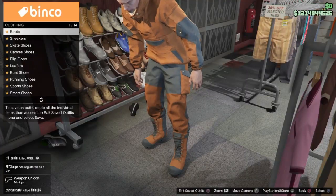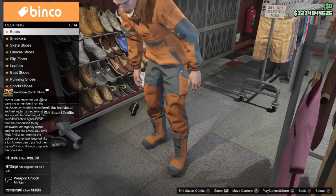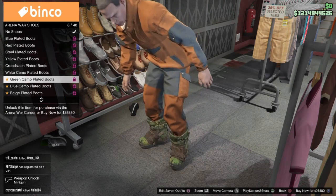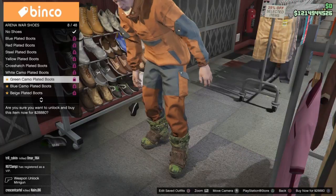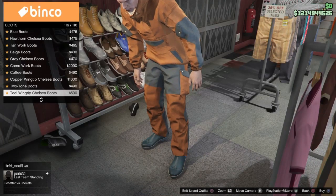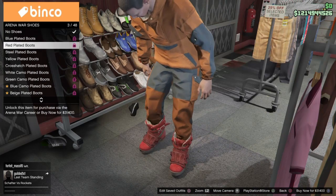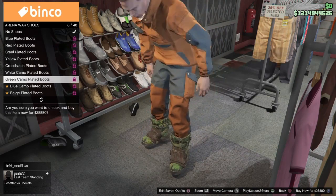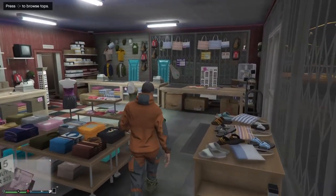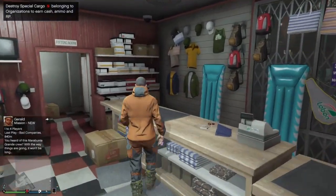We're going to be using some merge boots that go over pants. An example here would be for the gorka suits. The merge boots we're using are under the arena war shoes — we're using the green camo plated boots. We're looking for boots that go over the pants, because when you put boots over or under pants it can create a different style of pant. That's the first tip I wanted to show you — the merge boots.